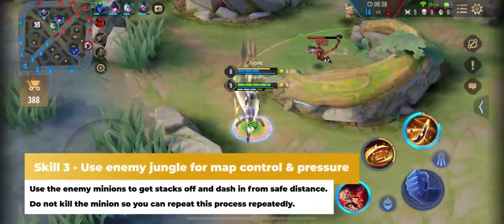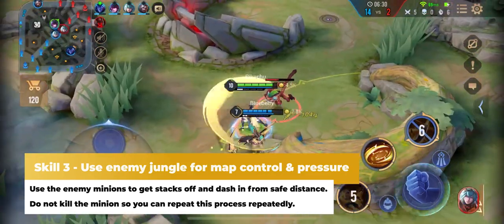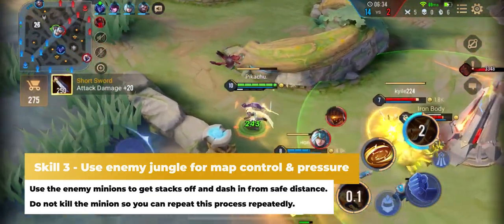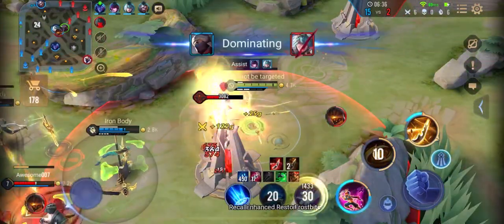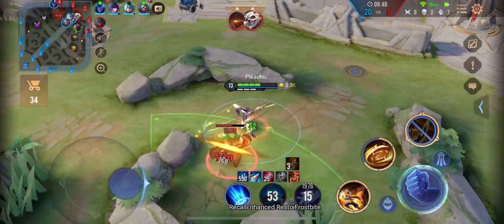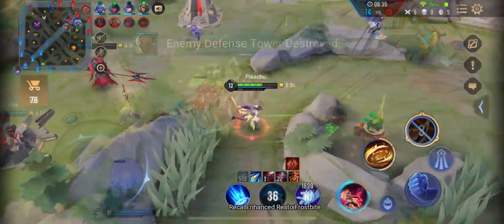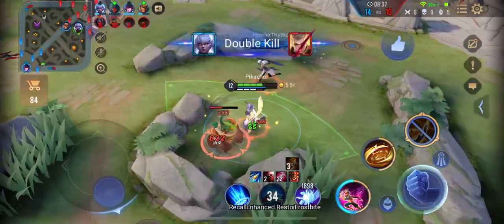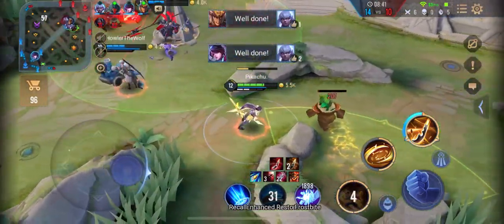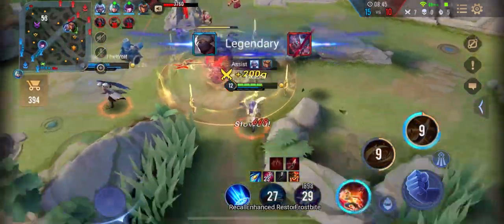The third skill is to utilize the enemy jungle to pressure the enemy team. Morad keeps the pressure high by using the enemy jungle minions as a way to dive the enemy turrets. The key thing here is instead of killing the enemy minions, use them to get your stacks. You can dive every enemy tower in this manner. By mastering the map completely, you unlock much more possibilities to control the game and to kill enemies.